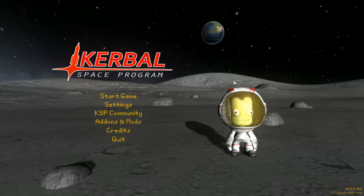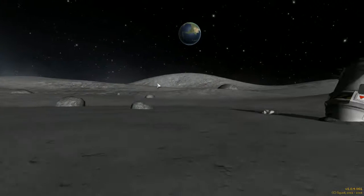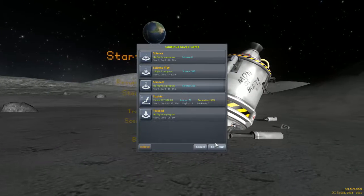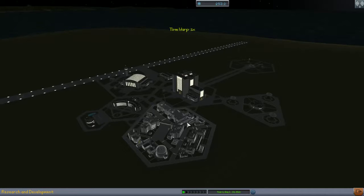Greetings fellow Kerbernauts! Nerdy Spacefan here, in for another installment of A Beginner's Guide to Kerbal Space Program. In this episode, we're going to go ahead and research some parts and try to build a rocket capable of going not only into orbit, but with enough fuel left over to go all the way into a moon flyby. We're going to fly by the moon.